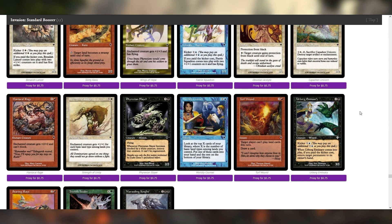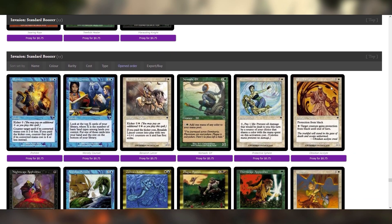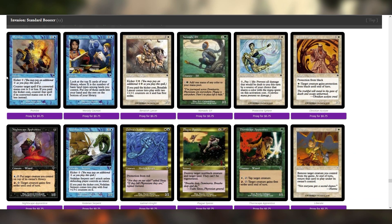Urborg Emissary is solid — if this had Flash, this would be so good. Marauding Knight — that's a firm sideboard card. I think Prohibit has legs. I don't know about playing it main deck, but Prohibit has legs.